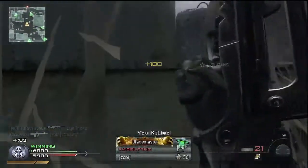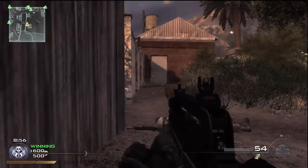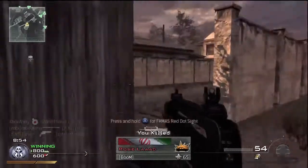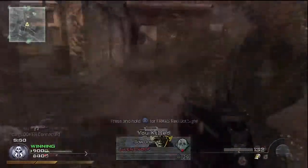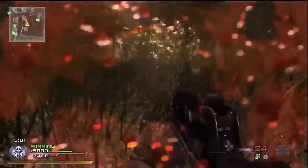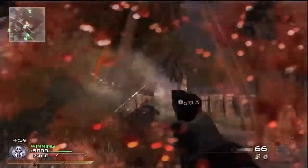Completing the FMJ challenge gives you extended mags — 45 rounds instead of 30 — but it's not really worth doing unless you're after the mastery challenge. The burst fire mode means you will seldom find yourself emptying your magazine, and the reload on the FAMAS is painless enough.